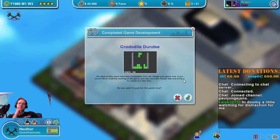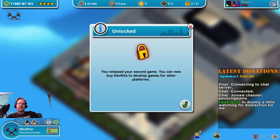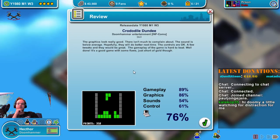Same publisher. You've released your second game — you can now buy dev kits to develop games for other platforms, and to increase sales you should develop games for multiple platforms. Let's see how this one does — it's going to be worse than the other one because I have different people there. But still, good graphics because we have a good graphic person. The game is in trend, and still 77%.